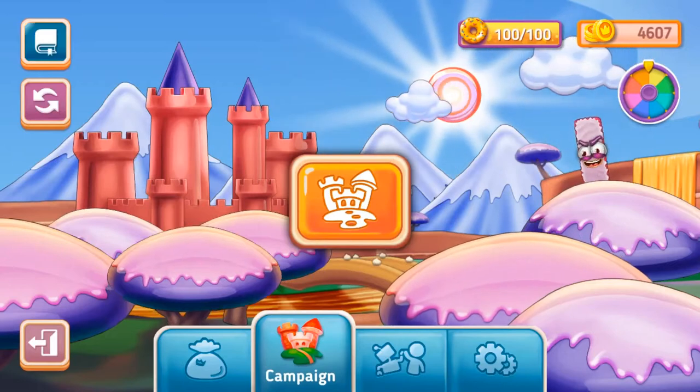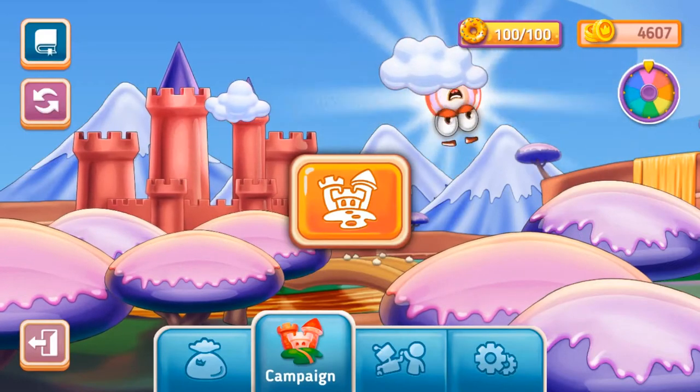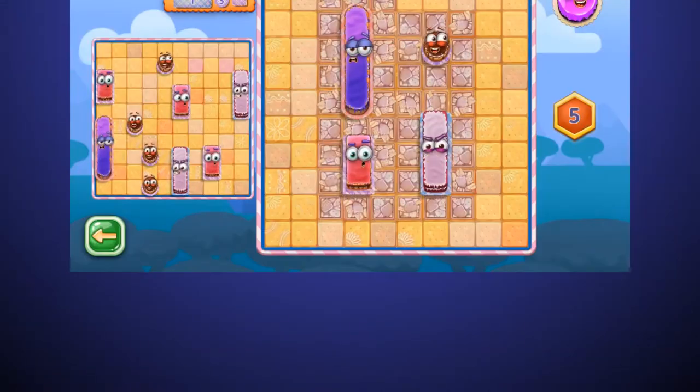Hi everyone! Are you ready to start the sweet adventure? Tap on the campaign button in the main menu and set off on a journey in the sweet kingdoms together with your loyal friends: Comic, Clumsy, Naughty, and Loafer.